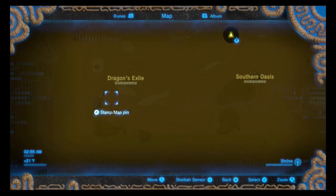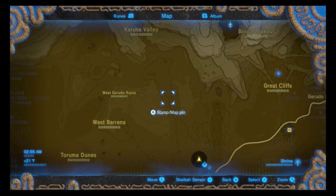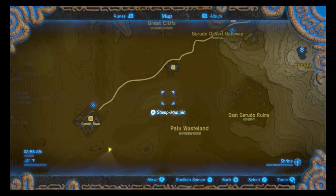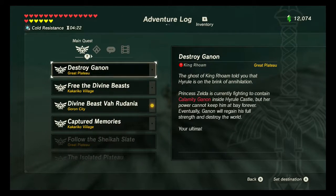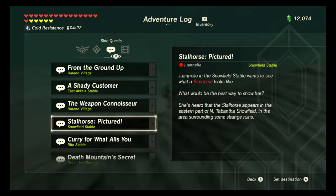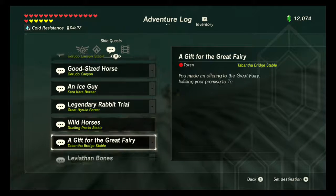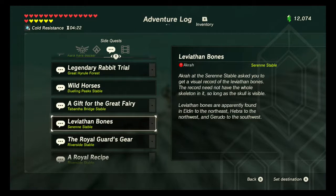I'm assuming this is the Leviathan course - dragon's exile, like that's the biggest skeleton here. Let's take a look at the mission. We've got: from the ground up, weapon connoisseur, stall horse curry, death mountain secret, missing is a high sky - leviathan bones. Acra at the Sarani stable asked you to get a visual record of the leviathan bones. The record needs to have the whole skeleton in it so long as the skull is visible. Leviathan bones are apparently felled in Eldin to the northeast, Hebra to the northwest, and Gerudo to the southwest.